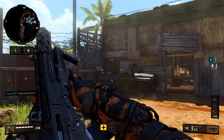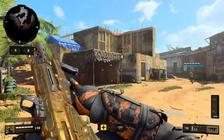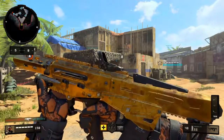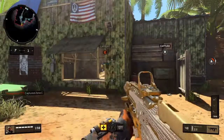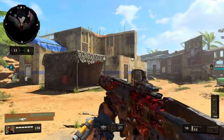You can kind of see it when the camos are raw, but when it has gold on it, you can't really see it at all. The gold literally goes over it. You can't see it at all. It's kind of broken right there on diamond too — the diamonds obviously go over the entire gun, so you can't really see it at all because the diamonds go over it.